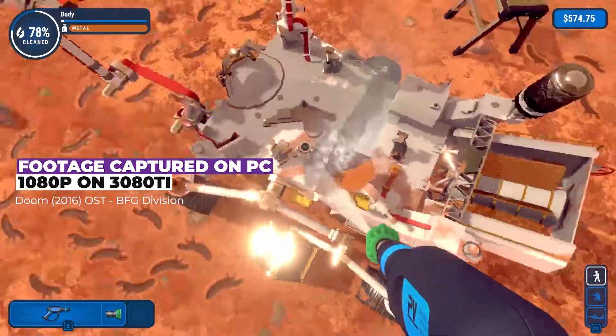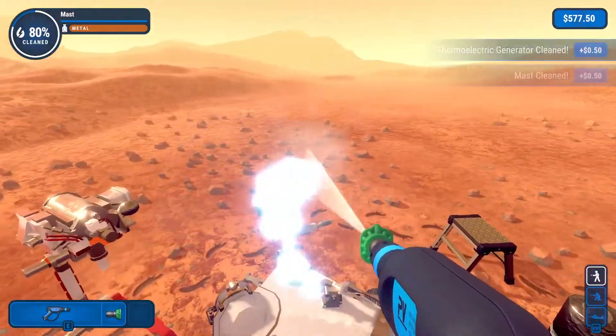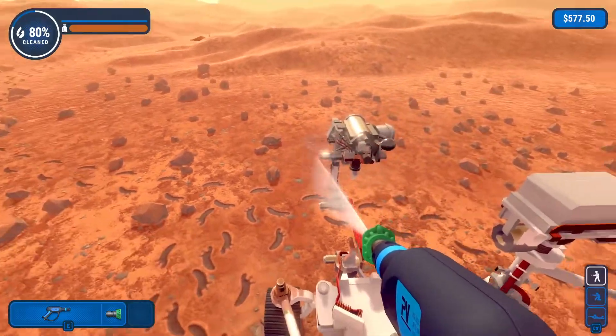Get ready for the first FPS — first person sprayer. A volcano has erupted and covered everything in soot. As the only person with a power washer, you get to clean up the streets.